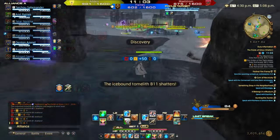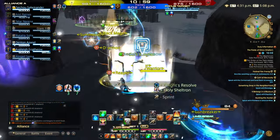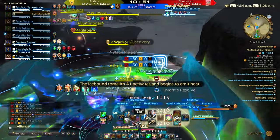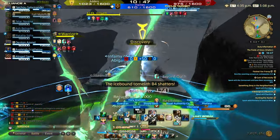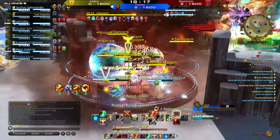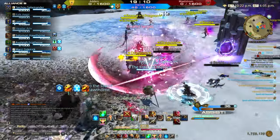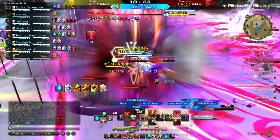Monk players are also out in numbers to stun lock any Dark Knight. Black Mages I also see more of in Shatter, due to how easy it is to deal insane amounts of damage here. Combat in Shatter, more often than not, is much faster than on Seal Rock and Onsohack Air. You can of course play any role you wish, just be ready to make faster decisions. It is always better to die as a team fighting as a group than to divide with 80% licking the ice while only 20% of your team try to win.